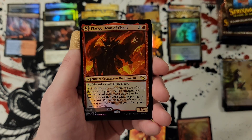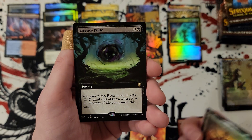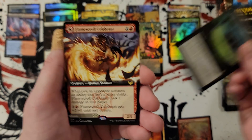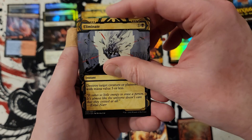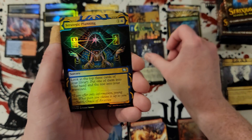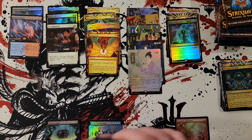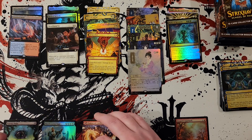We got some summoning action, we got plarg and Augusta, essence pulse, flame scroll celebrant, eliminate. Tendrils of agony for a rare, strategic planning, and gift of estates. I'm going to need more room — I think I do this every time — I'm going to need more room for the Japanese mystical archive rares. Let me move things around. Okay, there we go.